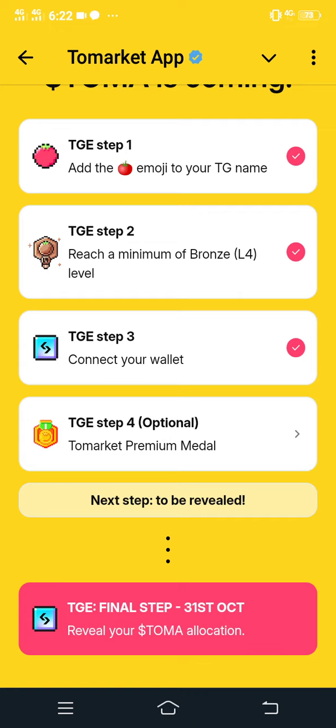To complete this task, you have to click onto it. It's all about getting the To Market Premium Medal by depositing some TON. Once you complete this task, you'll be assured of a higher allocation.